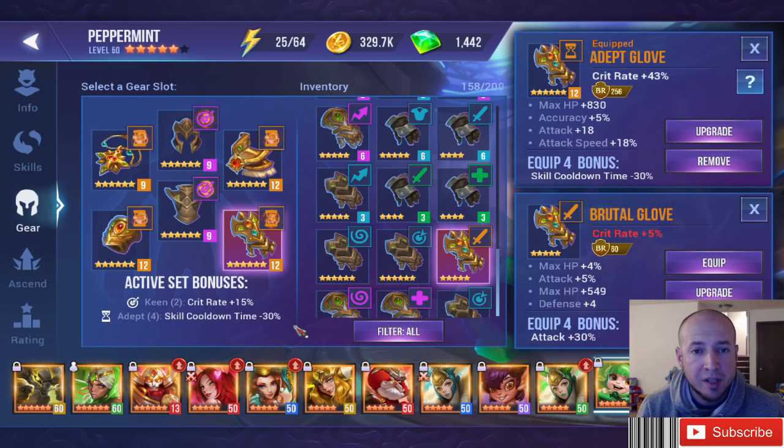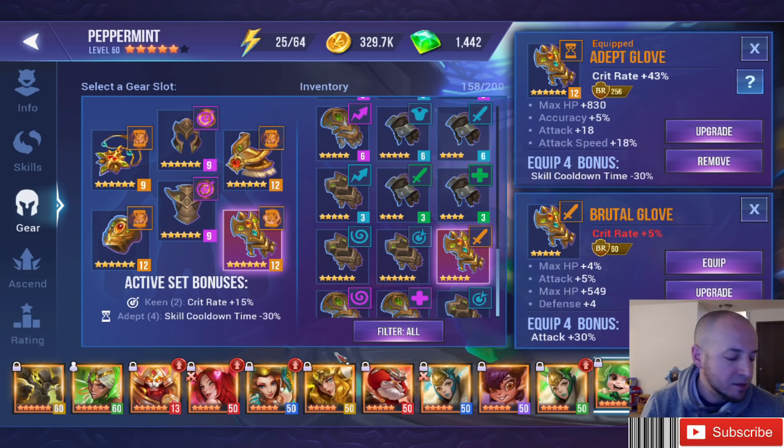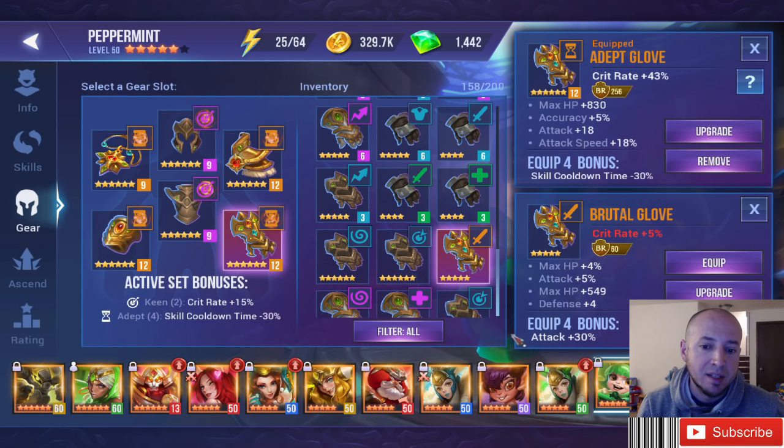Let's talk about the Brutal set. The Brutal gear set gives 30% attack. This is really good on bruisers, because you can build them tanky and still get 30% more attack just from a gear set — which is pretty beneficial to someone you want to build tanky while still doing a lot of damage.